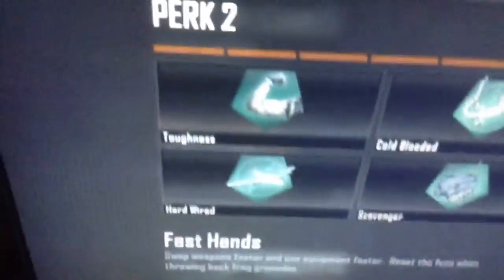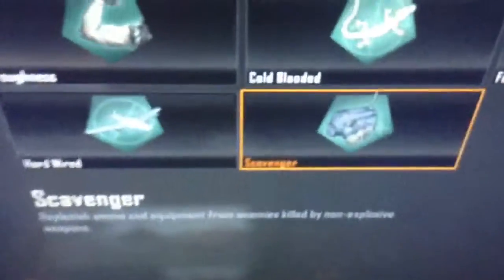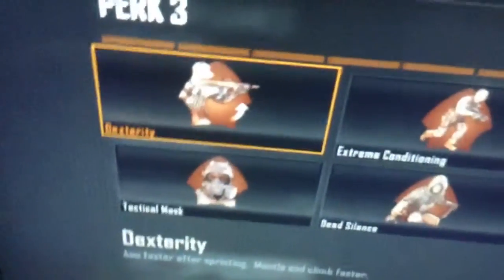Fast Hands is good for quickscoping — swapping weapons faster, using equipment faster, like throwing a grenade faster. Apparently it also resets the fuse so you can throw back an enemy grenade, which is actually really useful. It also makes you immune to Counter-UAV and EMP — pretty much radar-related stuff. Scavenger replenishes your ammo; you pick up blue packs that give your stuff back.